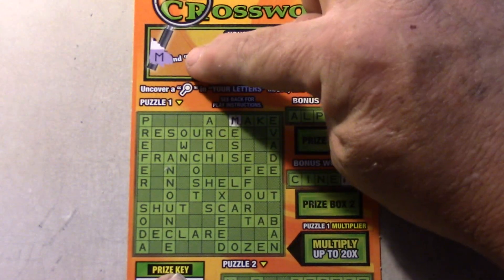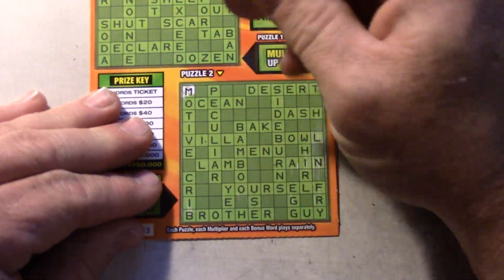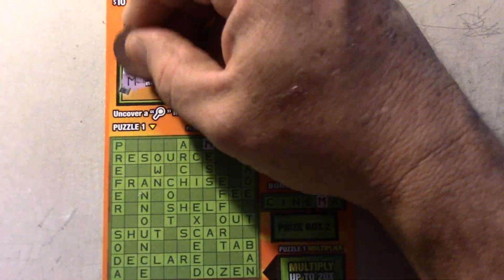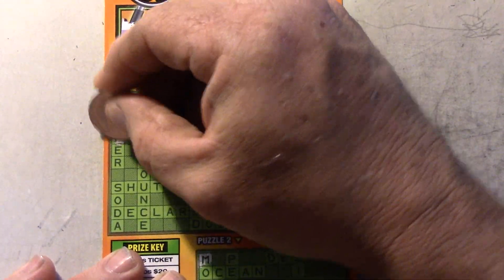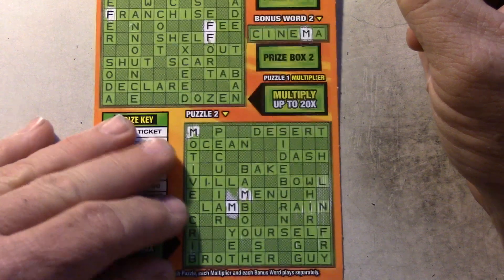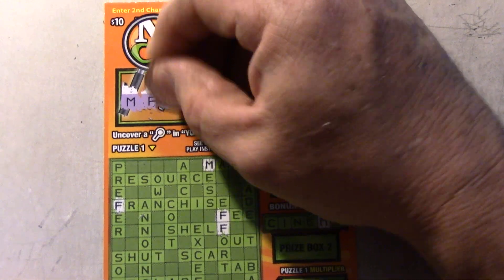Let's see, the first letter is M. There's only the one M up here, so we're looking for M's down here. We got one M right here, an M right here, and M on Lamb. That's it. Next letter is F. We got the F, looking for all F's in the puzzle. There's one right here, two right here, and that's it. At the bottom, looking for F's, we got one. That's it.